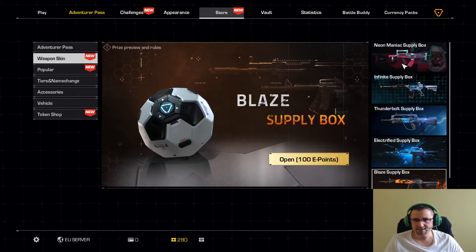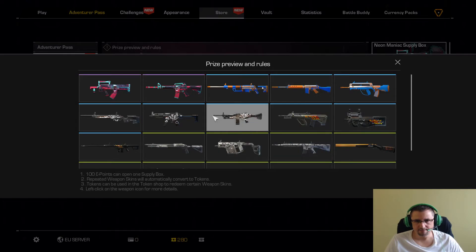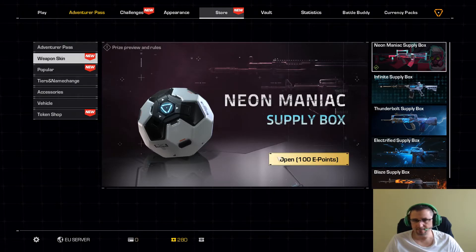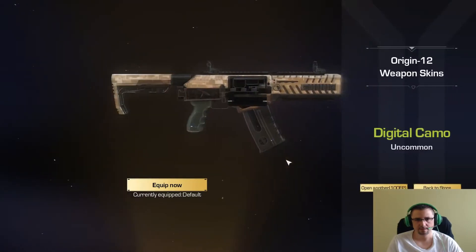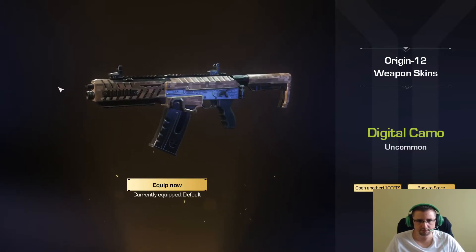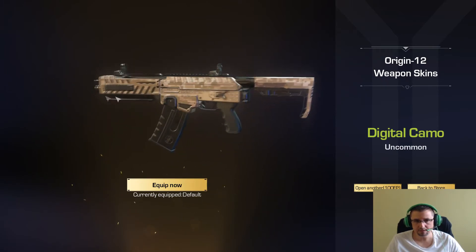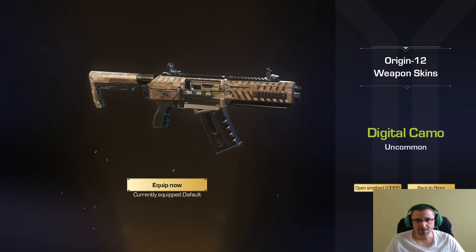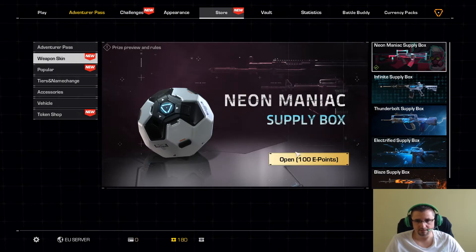Quedan dos cajitas, chicos. Me encantaría que me tocara alguna skin guapa. Las dos que quedan las voy a abrir aquí, que sea lo que Dios quiera. La Origin 12, Digital Camo también está muy chula. Tampoco tenía skin. Lo bueno es que se han ido repartiendo las skins de las distintas armas. No tengo ninguna de la M4, me gustaría conseguir una.